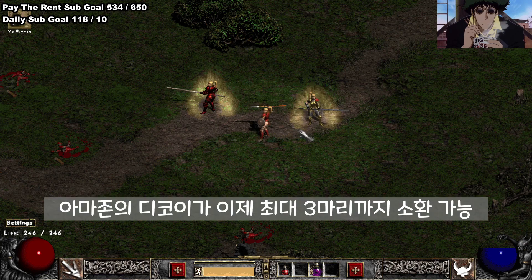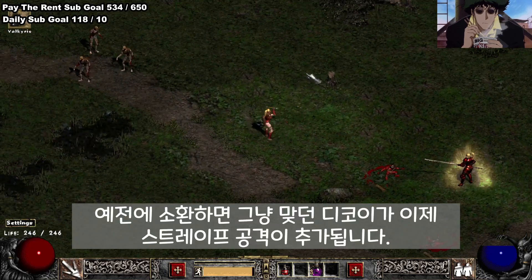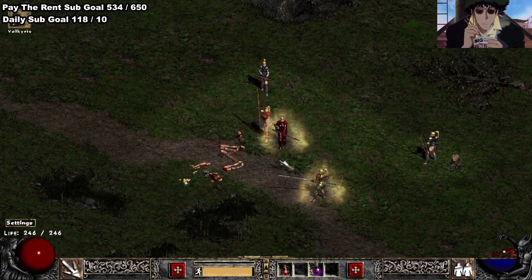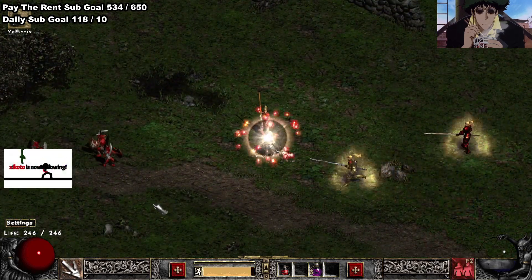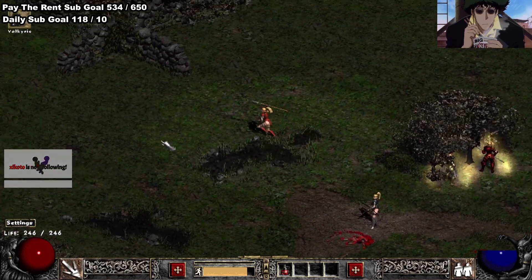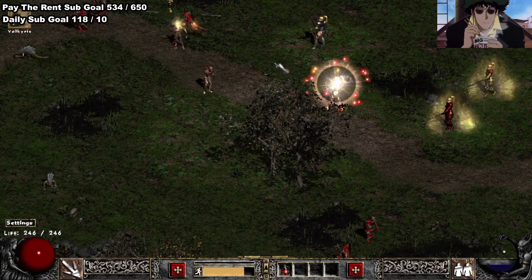Like what he did with the Skelly Archers. So the change — the rework — is actually a Decoy rework. Essentially what the rework is, Decoy now uses Strafe. So if you want to play a Summoner Zon now, you play a Decoy and Valkyrie Summon Zon — a Trap-Summon Hybrid. You're kind of like an Assassin-Summoner Hybrid.